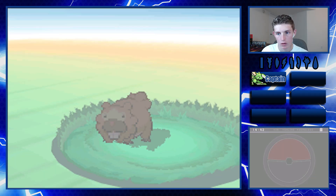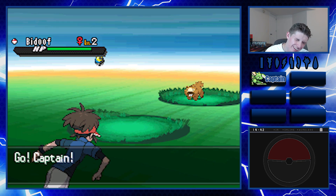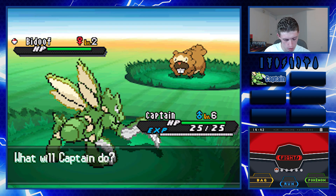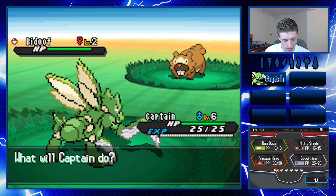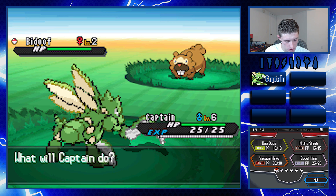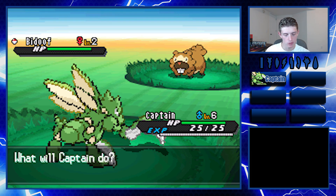It is a Beedrill - okay. Level 2! Oh come on, that blows. I can't weaken it - Scyther is too much. Vacuum Wave is super effective, Night Slash and Steel Wing are physical moves, Bug Buzz is STAB - perfect matchup against Beedrill. We're just gonna have to chuck Pokeballs until we catch it.